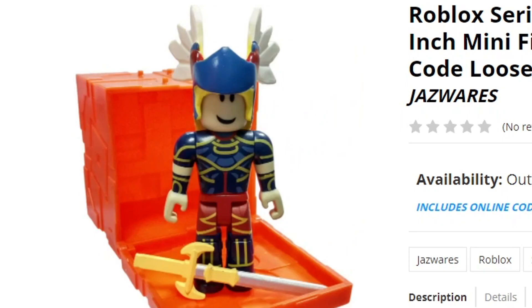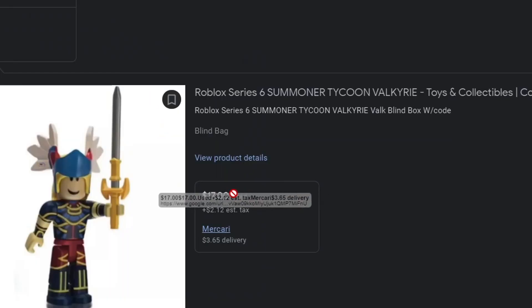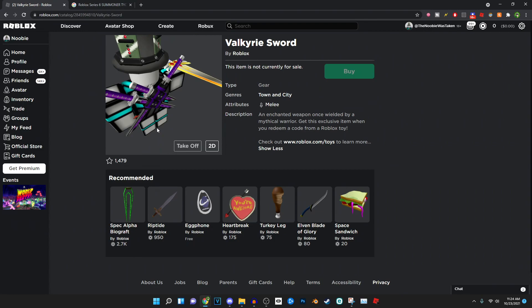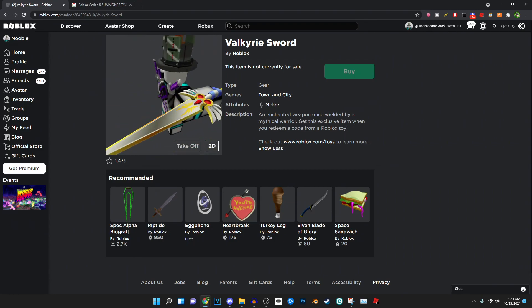You guys can see what it looks like. Currently on Toy Whiz's website it is out of stock, so you can't get it there, but that doesn't mean you can't get it off websites like Mercari. You can see right here somebody's selling it on Mercari for about $17 with around $2 shipping, and they still have the code intact — pretty cool.